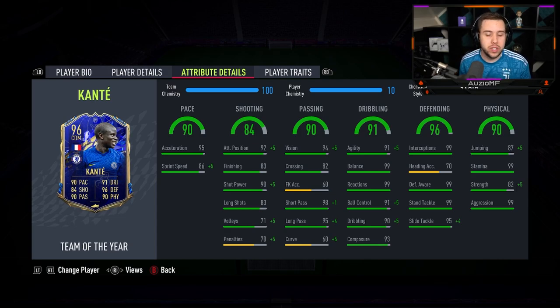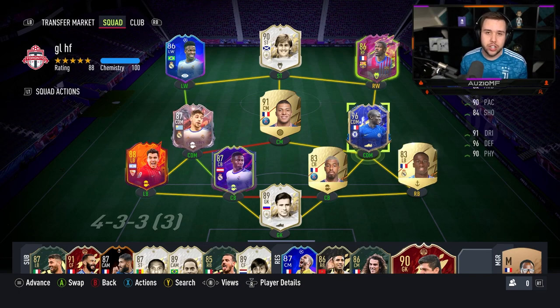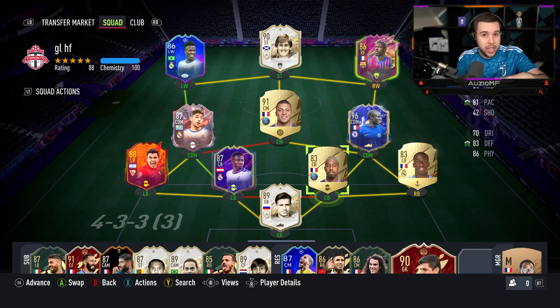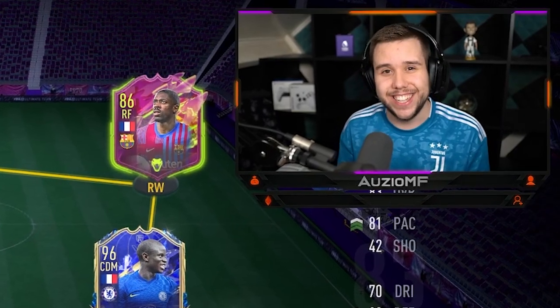It kind of depends on how you want to use N'Golo. And the other thing I'm really happy with that they upgraded is the shooting. None of the other cards — second in form, first in form, flashback, gold — none of them can shoot. So the fact that they went ahead and gave him 90 shot power with 83 finishing, 92 attacking position, and 83 long shots is really, really good. Now if we are talking about the links with this card, just look around — Dembele, Mbappe, Kempembe, Fernand Mendy. The SAR card that you can get as an objective card gets a hyperlink with this N'Golo Kante. Links-wise, amazing. Positions: centre mid, CDM position, 4-2-3-1, 4-4-2. Let's get into the games because I'm very excited to use this card.